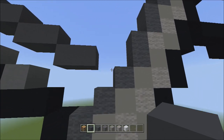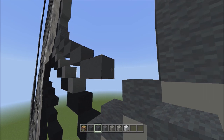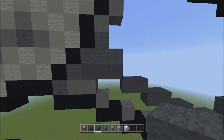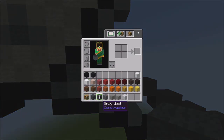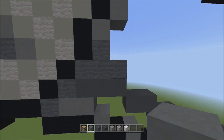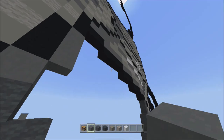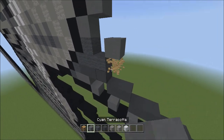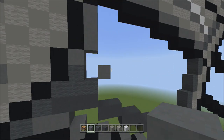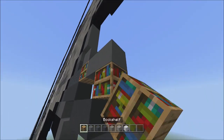Head back over here and switch over to the gray wool. Add one gray wool on the right side of these two gray concretes — that's one gray wall. Now head back up and switch over to the cyan terracotta. Starting from the right block of these three gray walls going across, place one cyan terracotta going up to the right — that's one. From this one block, place two sets of twos going across on the lower level — one, two — one, two — two.